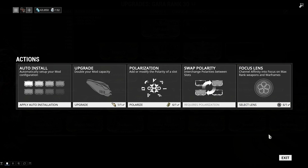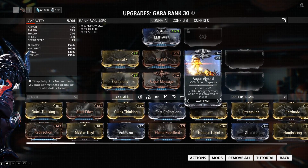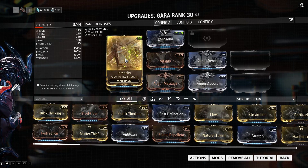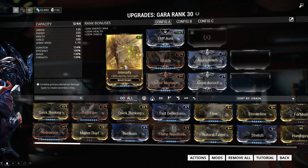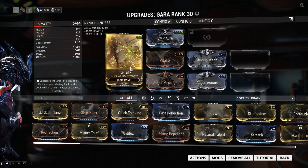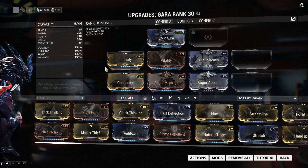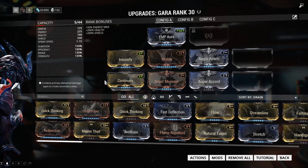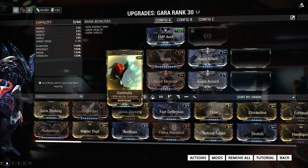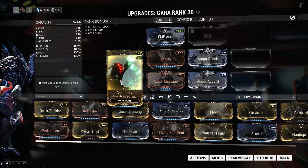I need a Reactor, but I don't want to use one — that's fine. This build uses Intensify for ability strength, which is pretty nice on Gara, especially the number four ability where you send out a ring of molten glass and then shatter it on people. Continuity for ability duration is decent — it's good for the two and three abilities, using your shield to get some glass flying around you.